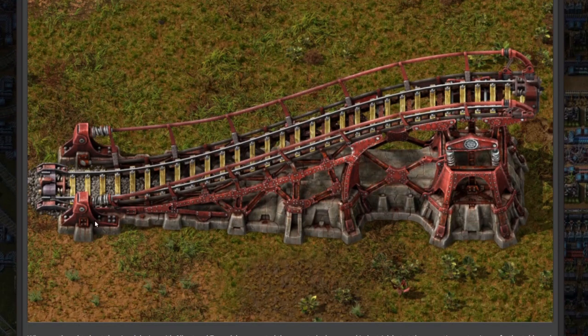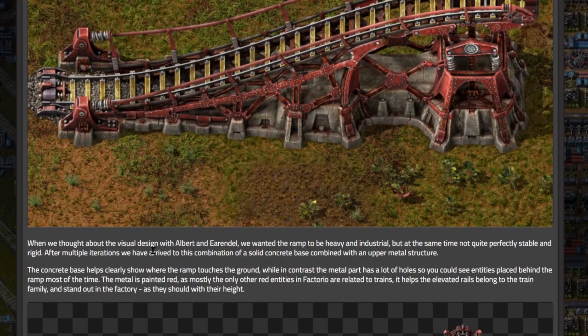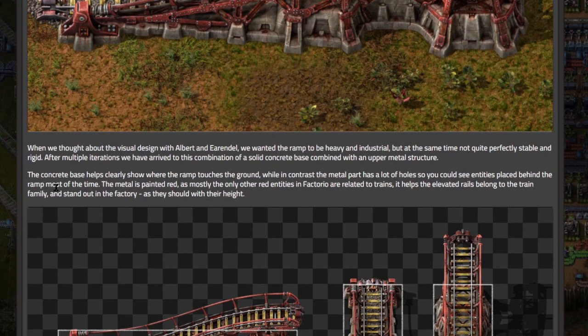That is pretty cool looking — I like it a lot. That's going to be my screenshot for the thumbnail for sure. When they thought about the visual design with Albert and Arendale, they wanted the ramp to be heavy and industrial but at the same time not quite perfectly stable and rigid. After multiple iterations they arrived at a combination of a solid concrete base combined with an upper metal structure.